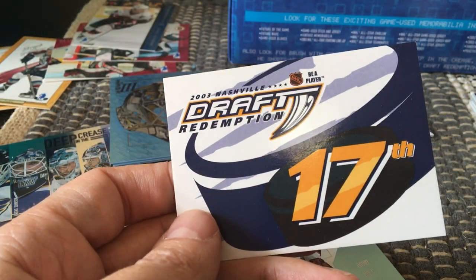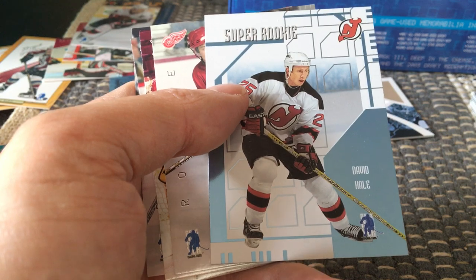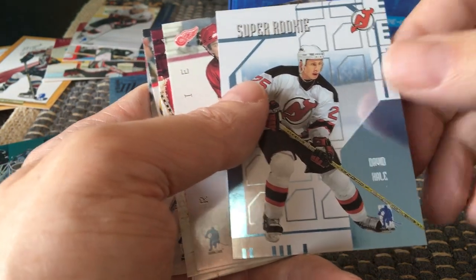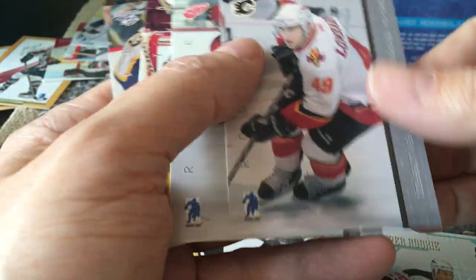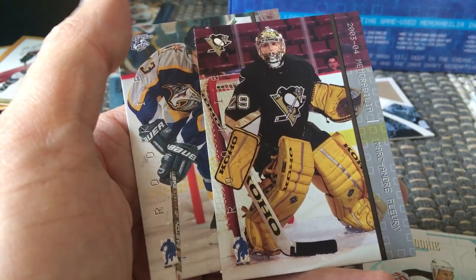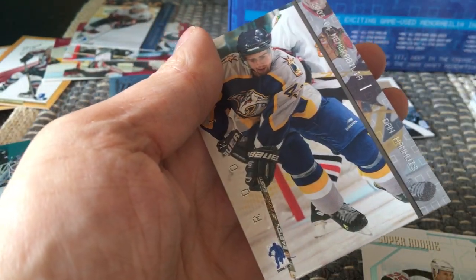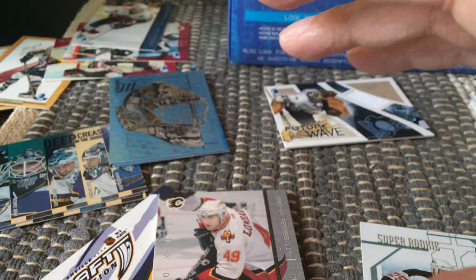I got a rookie redemption for Nashville — rare as hell, one in 160 — but unfortunately I cannot redeem it. I could potentially buy the actual card online but there's nothing I can do with the redemption itself. In terms of rookies, I got the super rookie card of David Hale — one per box. I also got Vesa Toskala, Matthew Lombardi, Dan Hanzoos, and the Marc-André Fleury rookie card.